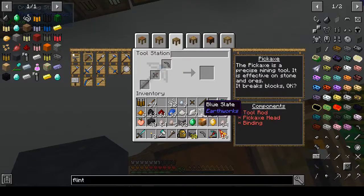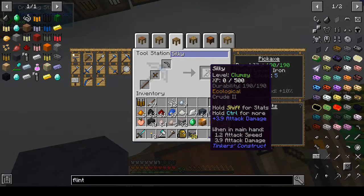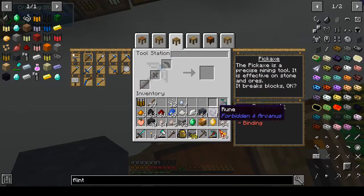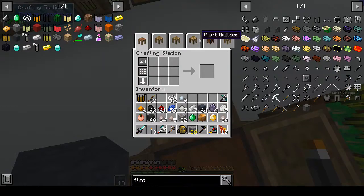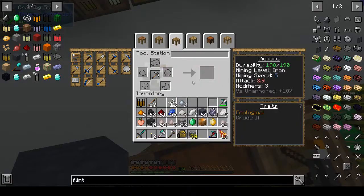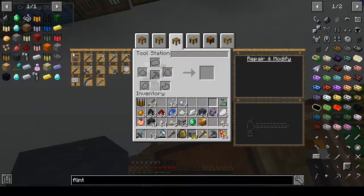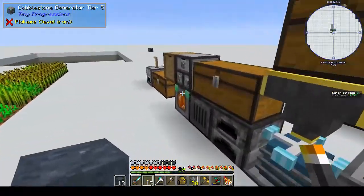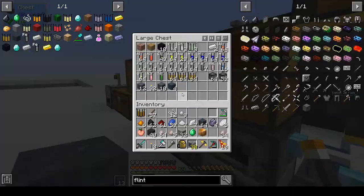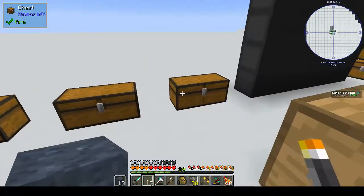In the tool station we want to make a pickaxe, and we will call it 'Silky'. We'll put on the silky jewel to make it silk touch. We can put on a diamond - do we have any diamonds left? I don't even know if we have any diamonds left. It's a pity you can't break down the diamond sword. You might have to go into the Nether and have a look and see what we can find.